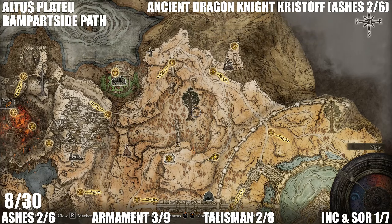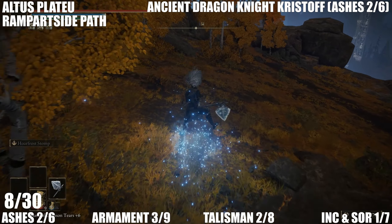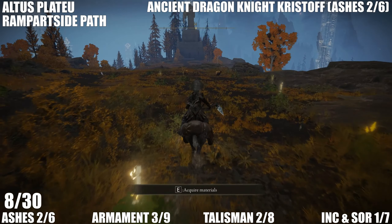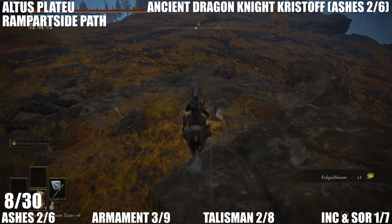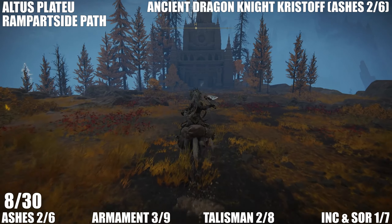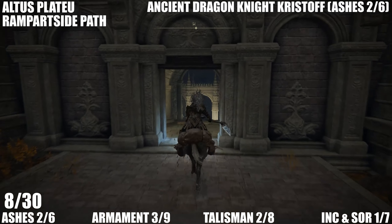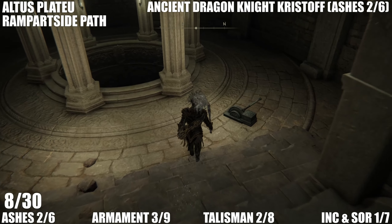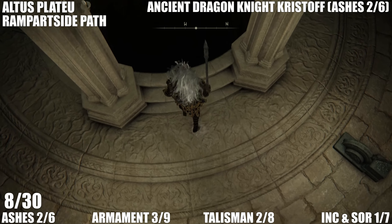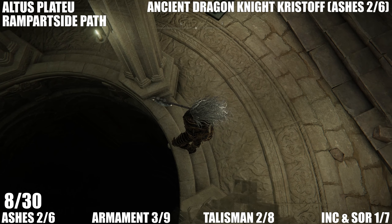Still at the Altus Plateau, we are starting at the Rampart Side Path. You'll need to run in the direction of the Erdtree and then around the path. Watch out for the lightning in this area. This is for the Ancient Dragon Knight Kristoff ashes, which is our second set of legendary ashen remains. Some of these take a lot longer to get than others. You've been to Nokron and Nokstella — those areas are essential for getting all of these collectibles.